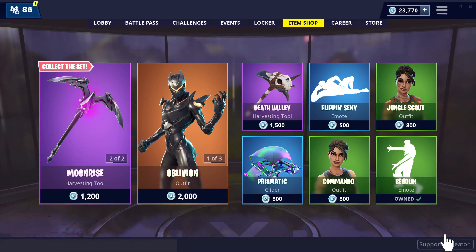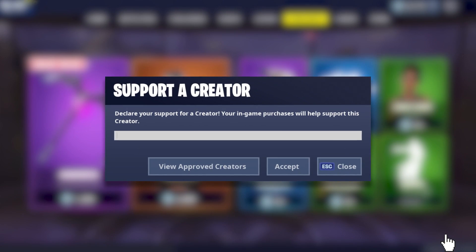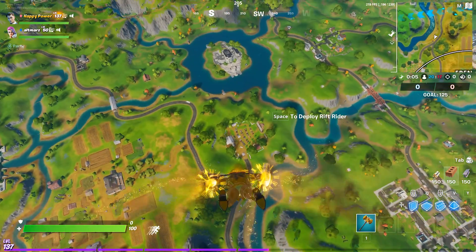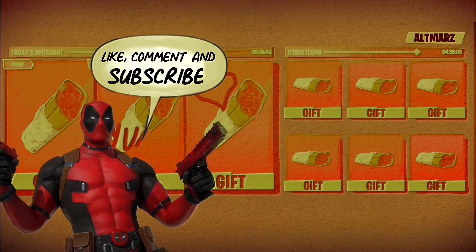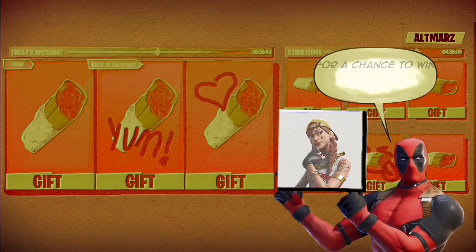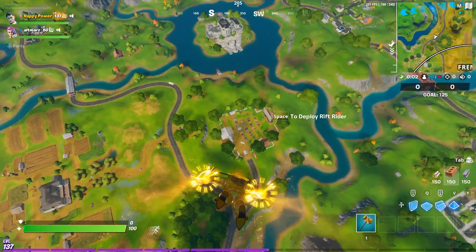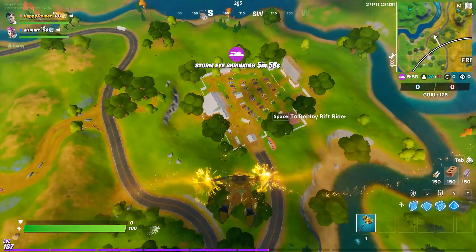Hey everyone, welcome back to the Happy Power channel. Today's date is April 9th, 2020, and we have today's daily news refresh. As always, I give away a skin every single video — to enter, like today's video, subscribe with notifications on, and comment down below with your Epic Games name and display name. Best of luck to everyone!